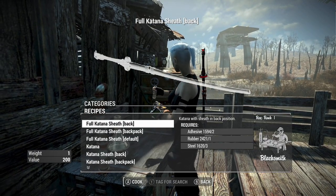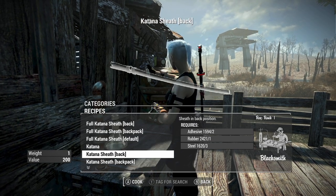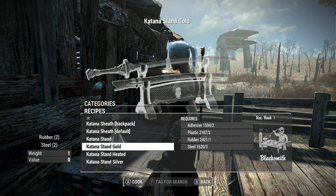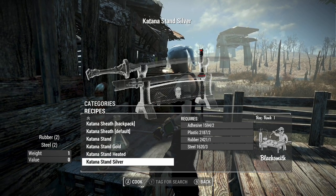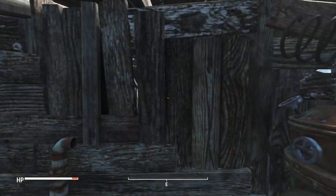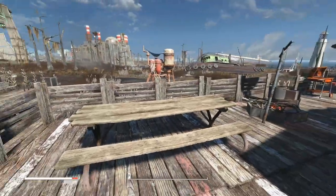You're going to need the Blacksmith perk to even craft the sheaths and stuff, even to craft the katana and all these things — Blacksmith rank one. There are a variety of different requirements, but you can also craft the stands. You don't even have to craft the stands — they're not particularly valuable, but you can put them up in your bases as junk, kind of displayed on shelves and stuff if you're into that kind of thing.